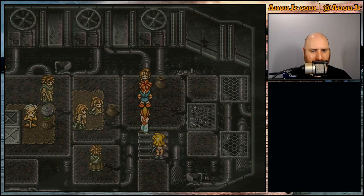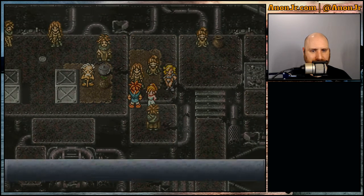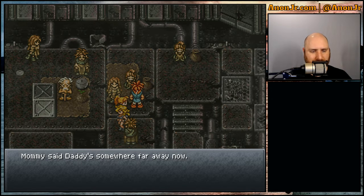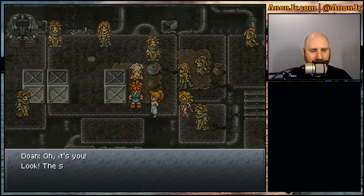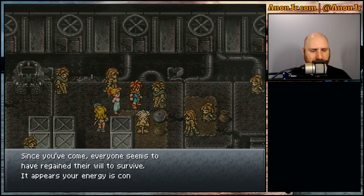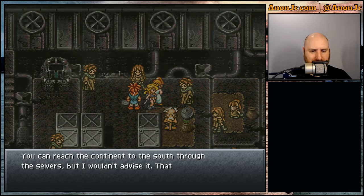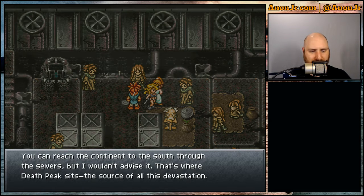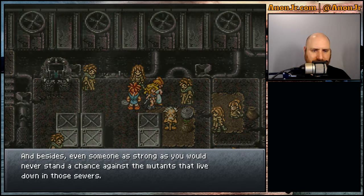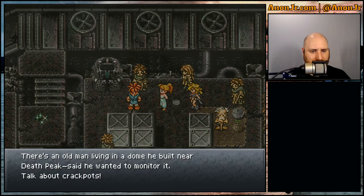This is everybody staring at you because you look like a hero. Hey, you're back. I wonder what kind of fruit that thing will bear. Since you've come, everyone seems to have regained their will to survive — it appears your energy is contagious. Can you reach the continent to the south? You can reach it through the sewers, but I wouldn't advise it — that's where Death Peak sits, the source of all this devastation. Even someone as strong as you would never stand a chance against the mutants in those sewers. There's an old man living in a dome he built near Death Peak.